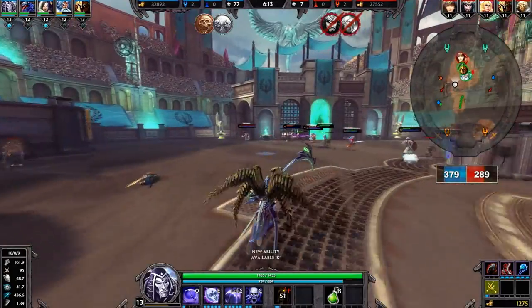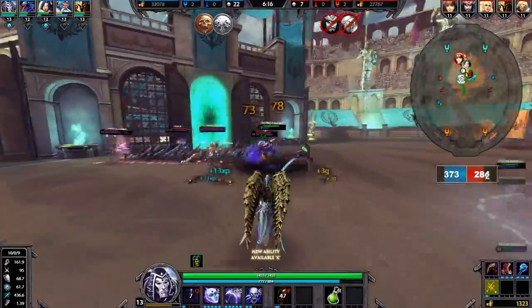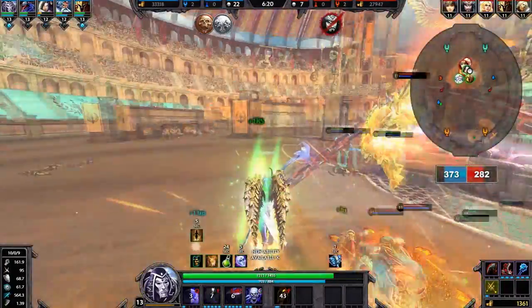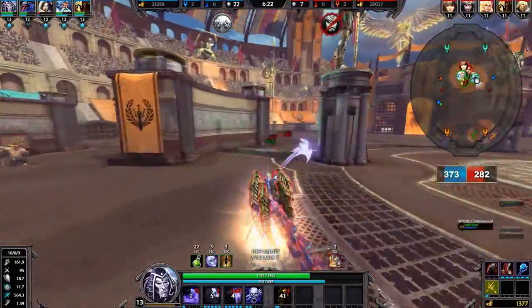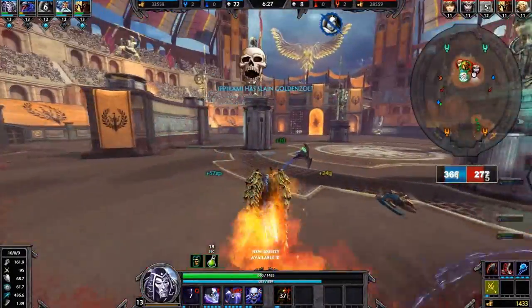I'm just grabbing another camp here for the XP. And we're really pushing hard now — we have a very good early lead and that's really helpful. Further down the game, the more damage Thanatos gets and the more cooldown reduction he gets, he gets crazy. It's amazing how powerful he can be and I think a lot of teams undermine him.